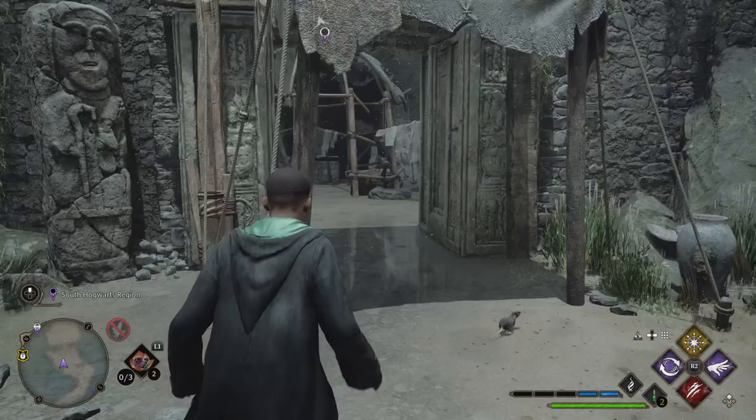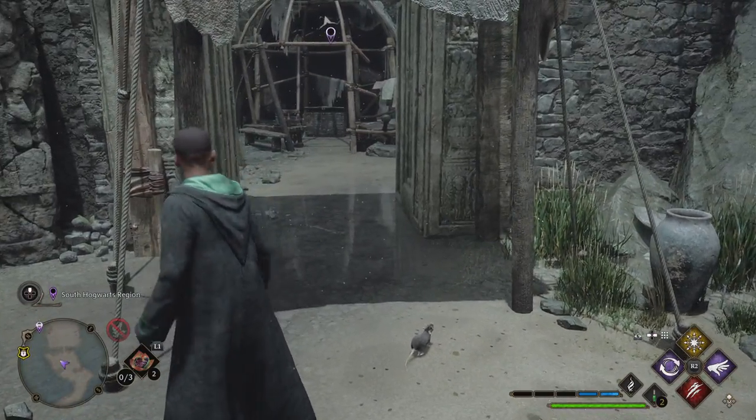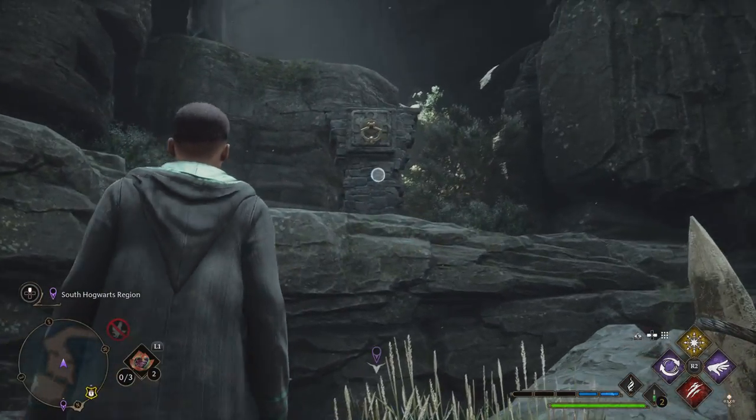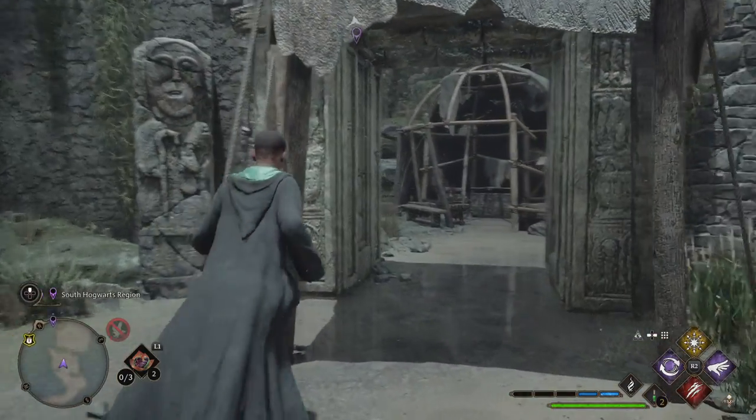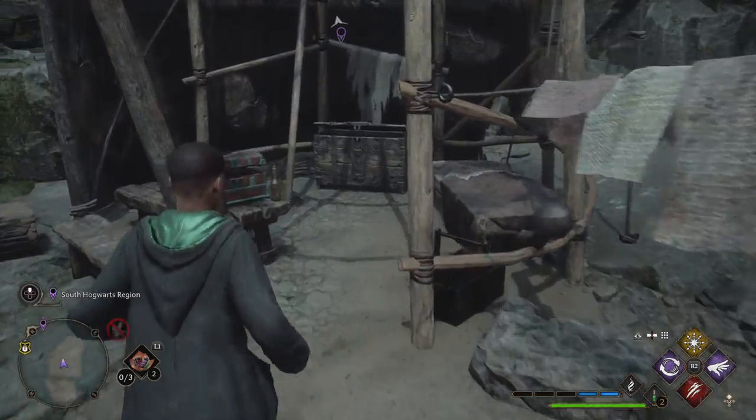If you've never been here before, these doors will be locked. All you need to do is turn around and you'll see this over here — you can just use Accio and that'll open the doors for you. Then once you're inside, you'll have two chests.